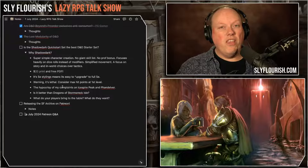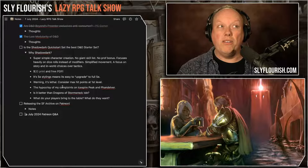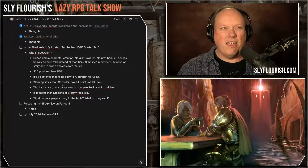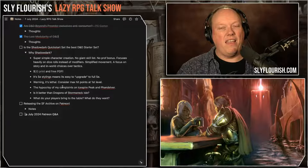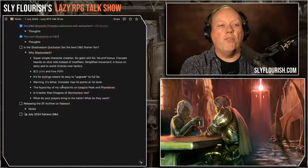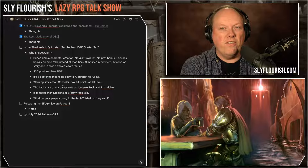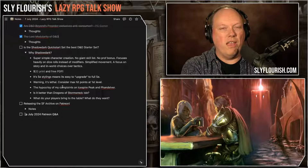In Shadowdark, when you say you're going to search the room, I ask: what do you do to search the room? They might say, 'I examine the cracks in the walls — are any deeper than others?' 'Yes, some are.' 'Can I stick a lever in there?' 'Yes.' 'If I pry the lever, does something move?' 'Yes — when you do that, the whole wall shifts and you see a secret passage.' There's a lot more about the decisions players make on behalf of their characters and how that interacts with the world, instead of making checks for everything. That's a big distinguishing feature between the two games.